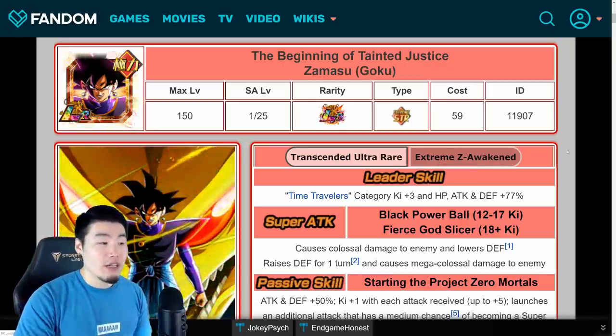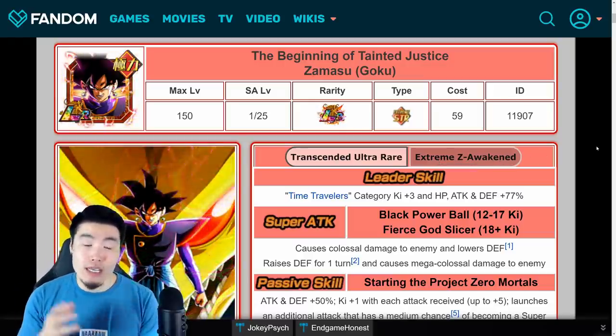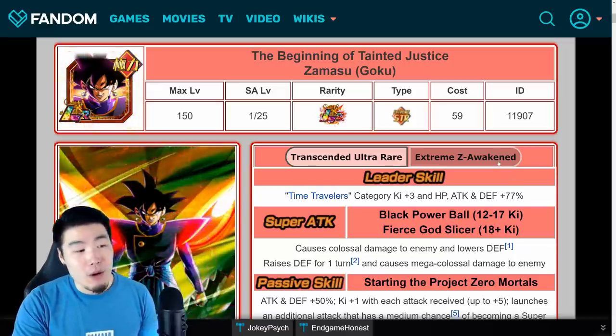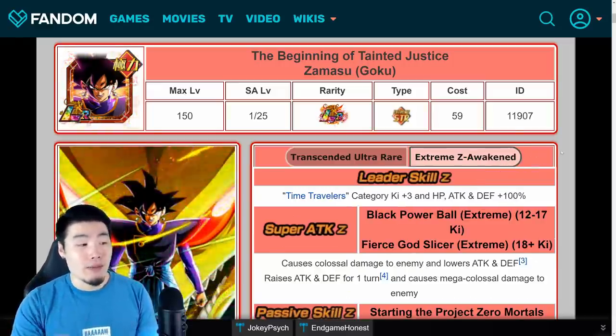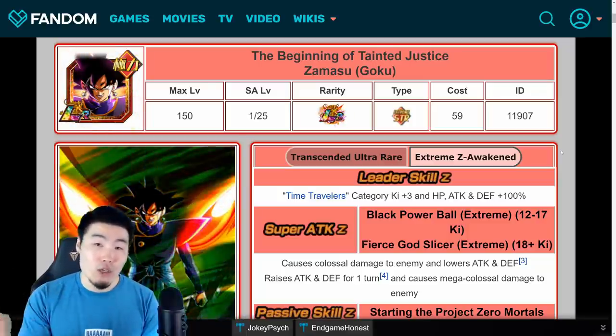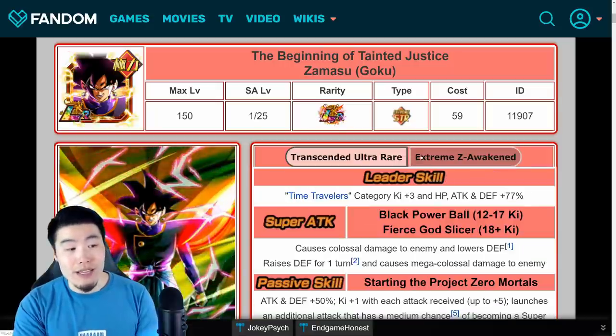Starting with the leader skill, the original leader skill was Time Traveler's Category Key plus 3, HP, Attack, and Defense plus 77%. Post Extreme Z Awakening, it becomes Time Traveler's Category Key plus 3, HP, Attack, and Defense plus 100% — so a 23% increase right there.